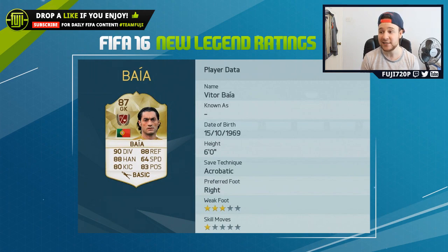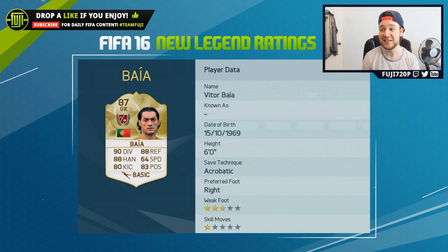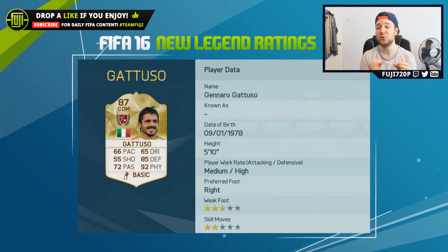Baia is up next — a goalkeeper with the 87 rating. He actually looks really really good: six foot, great diving, really good reflex saves, handling, and speed. Kicking could maybe be a little better and positioning is okay, but he reminds me a lot of an inform or Team of the Season Mandanda. He could be a really really good keeper.